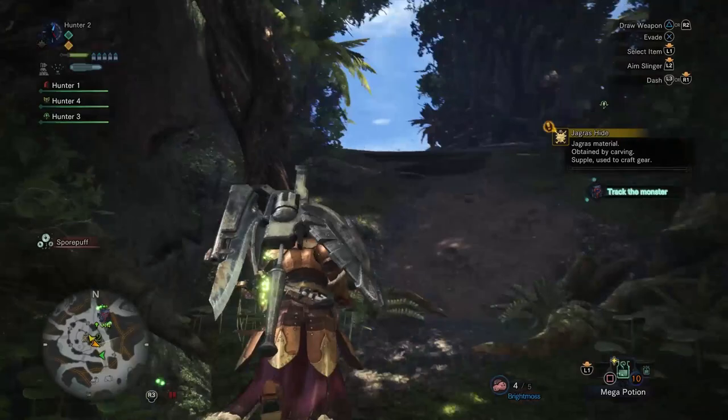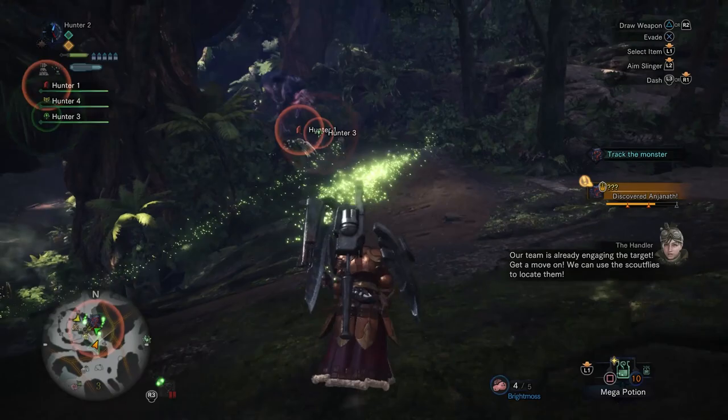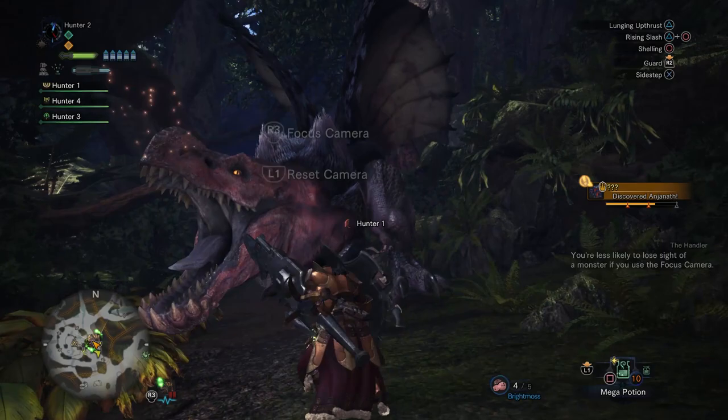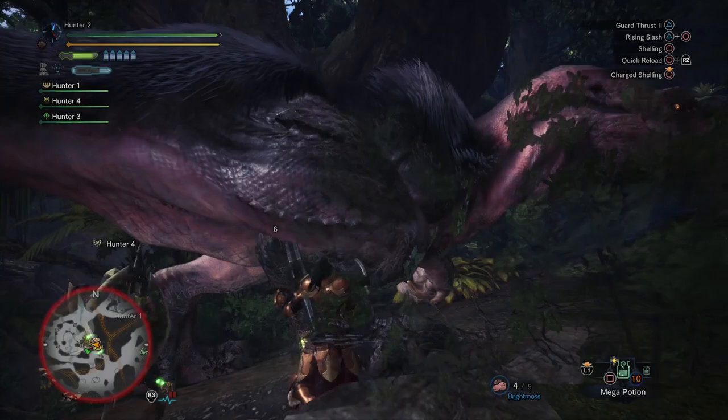Are there going to be multiple maps? There will be. So the scout fly thing basically allows you — you'll find things on the ground, like tracks, a scent. You can find monster droppings, slime from monsters who leave little slime patches. All sorts of stuff that you just collect. And as you collect it, the scout flies are going to be able to lead you in the direction of where the monster is.